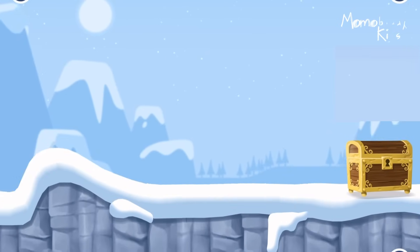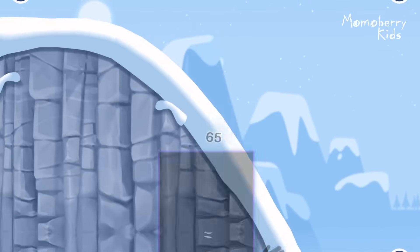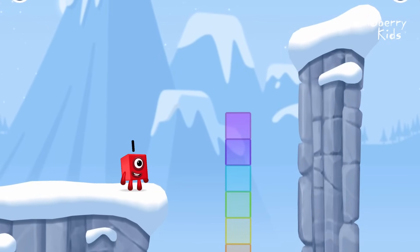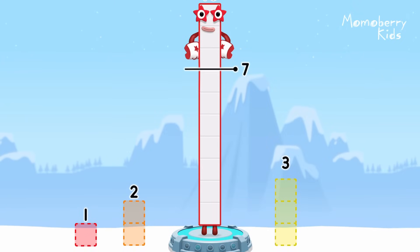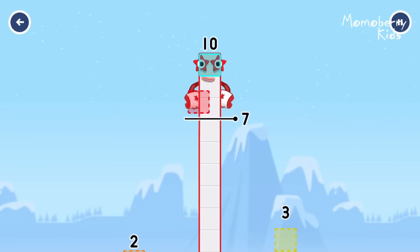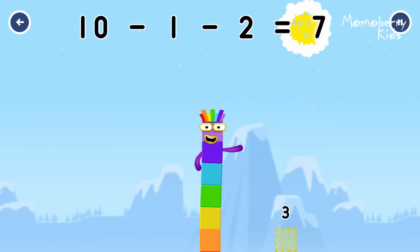Time for some number magic fun! Can you solve the puzzles and help the number blocks reach the treasure? Take number blocks away from ten to leave seven. One. Two. You got it! Ten minus one minus two equals seven.